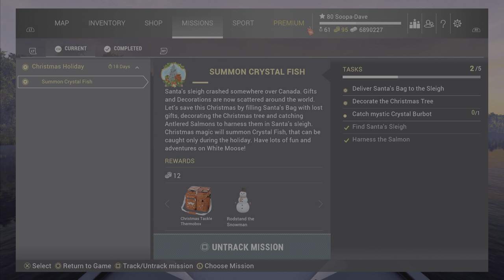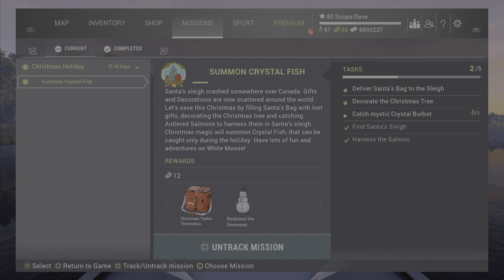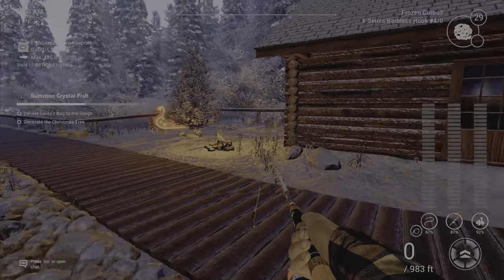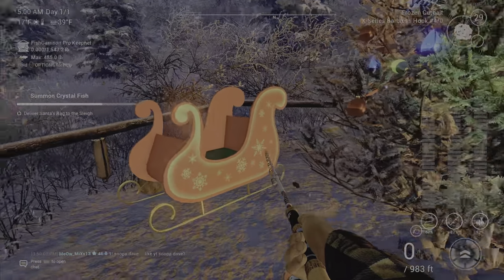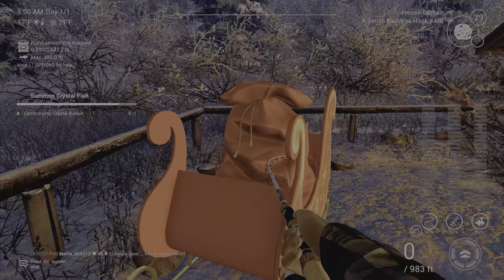Welcome back folks to Fishing Planet for the Summon of the Crystal mission. For the first part of this mission we're going to go to White Moose, spawn at the dock, turn around, and decorate the tree.